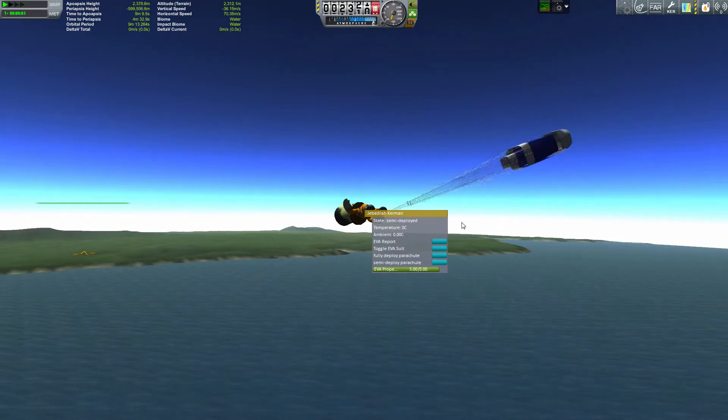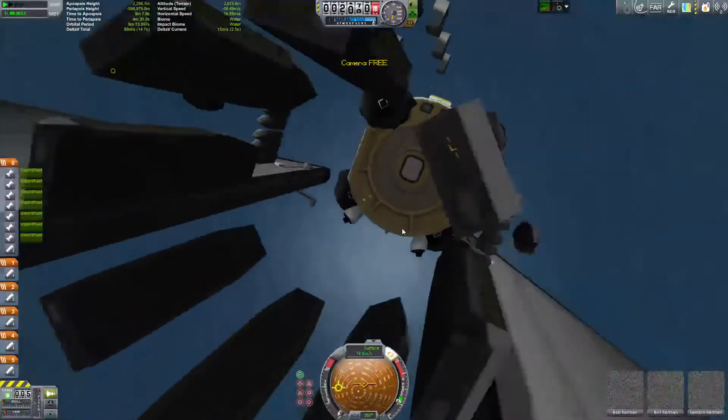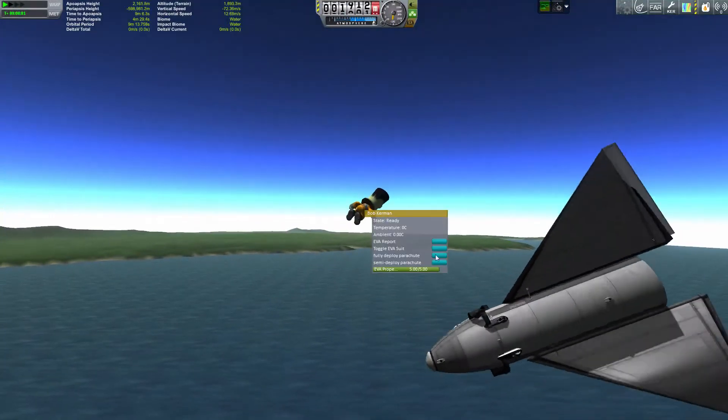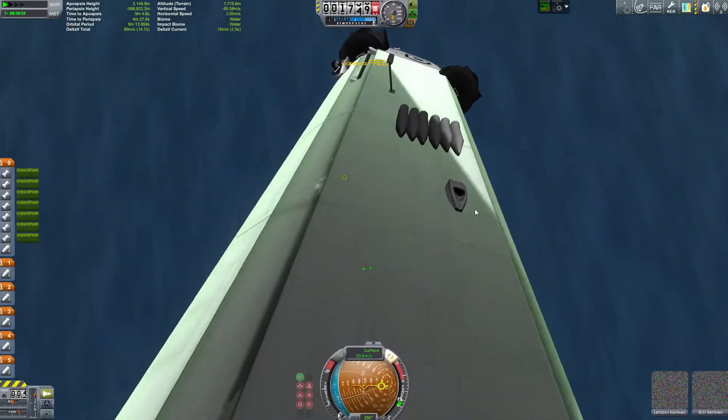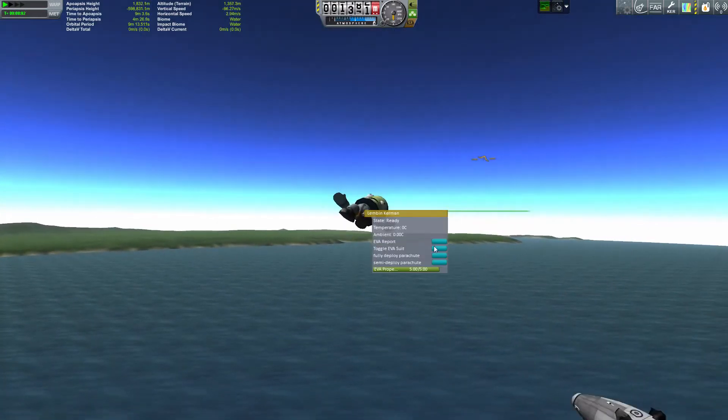You can see deploy here — Jebediah. You have the option where you can partially deploy the chute, so you'll go down a little bit quicker, which is nice. And we're back — got him out. We fully deploy that one. Oh man, we're getting pretty close to the ground.